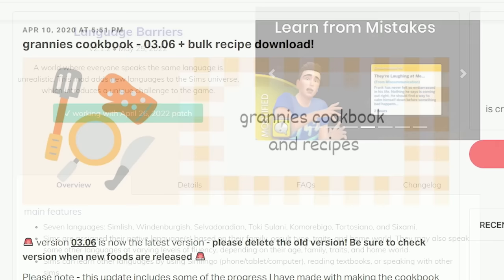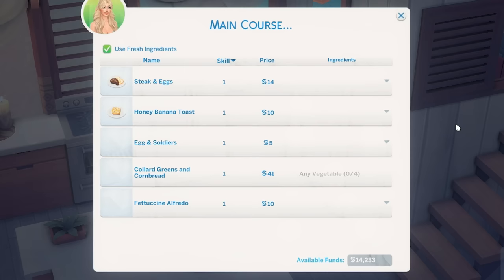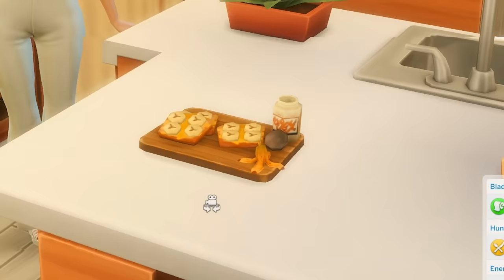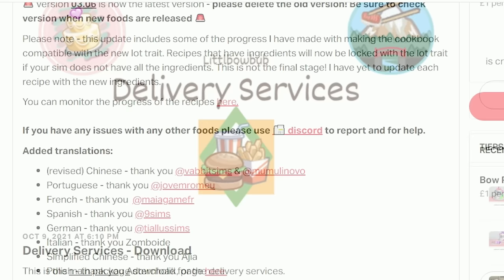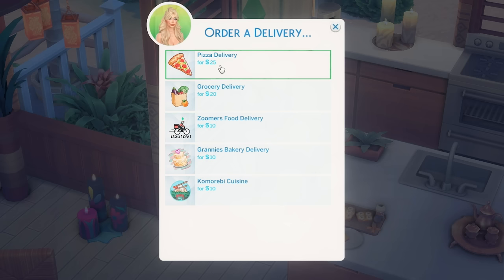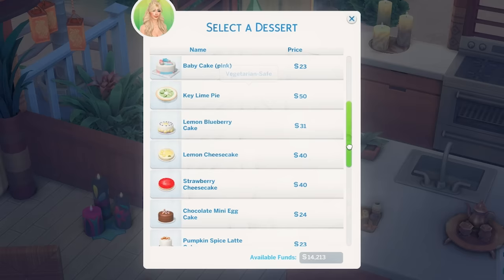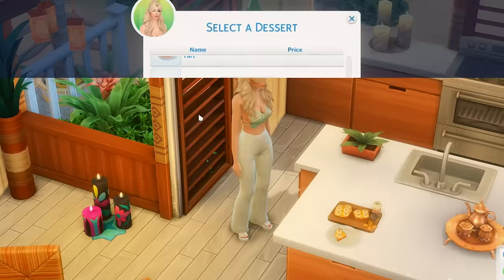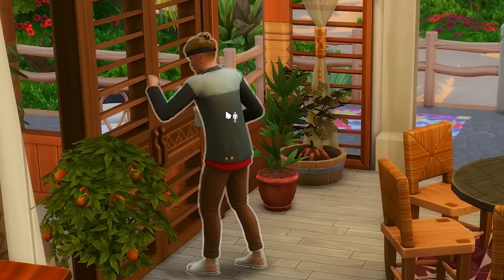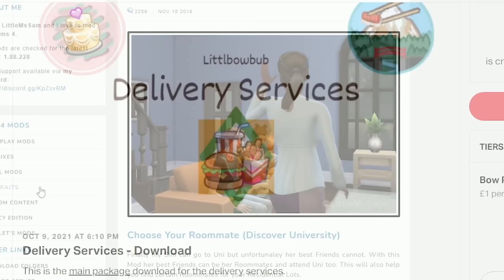The next mod is a must-have: Granny's Cookbook, and I've also got the bulk recipe download included. It allows you to go to your fridge or buy a book and cook custom foods — depending on what recipes you download, you'll get a bunch of different options. Next we're covering Delivery Services, which is kind of like an add-on to Granny's Cookbook. It allows your Sims to order a delivery of Granny's Cookbook foods — you can order Granny's Bakery delivery, Komorebi Cuisine, or Hungry Plum Bob's fast food. When you order on your phone, a delivery person turns up with a box, you open it from your inventory, pop it on the table, and eat it.